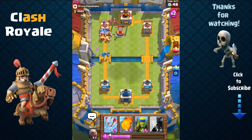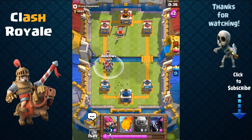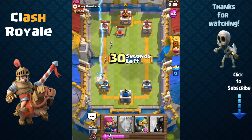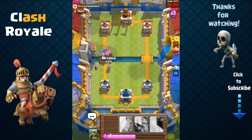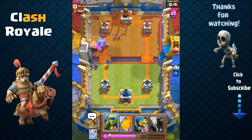His arrow one-shotted my archers, which is unusual — that tells me his arrows were a very high level, since my archers can usually survive arrow damage. He has level 9 archers and level 9 minion hordes with really strong troops, so this is a good challenge. I send out my golem again — he uses lightning again, which is a bad idea and just wastes elixir. If you want to use lightning, couple it with another troop like a wizard. He should have waited. The golem is dying pretty quickly.